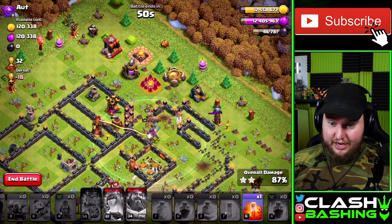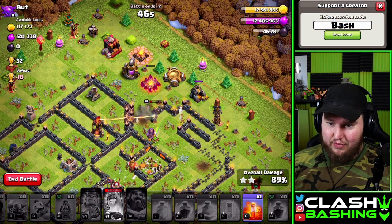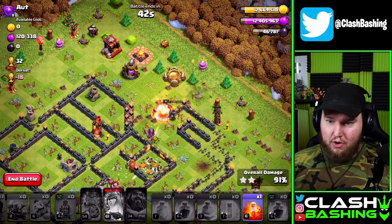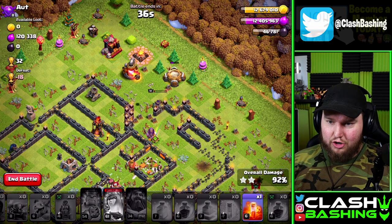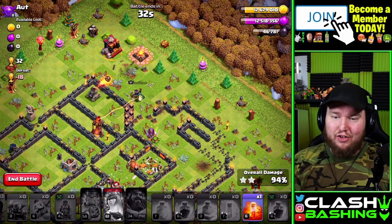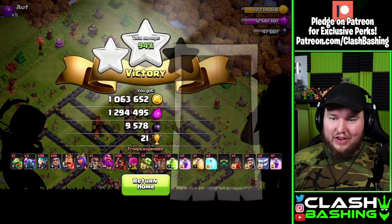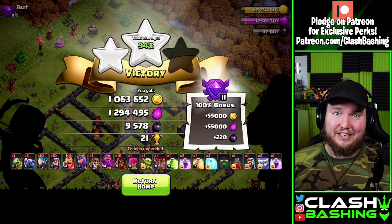We're pretty close to all the loot. The queen just needs to go outside — stay away from that single target inferno. There we go, let's see if she can get it. Come on queen, there's just a little bit more loot. The mortar shot — she's ducking, she's dodging! We got all of the loot against that TH13. Remember this account is only Town Hall 12: 1 million gold, 1.29 million elixir, and 9,500 dark elixir.